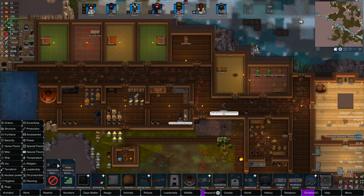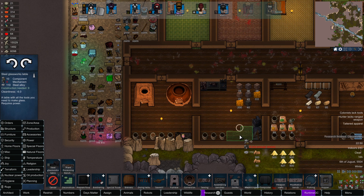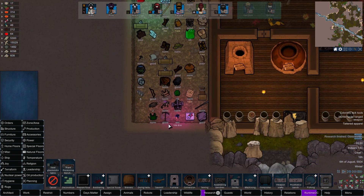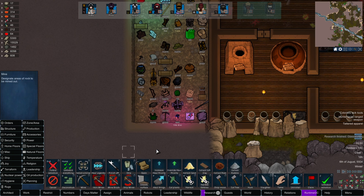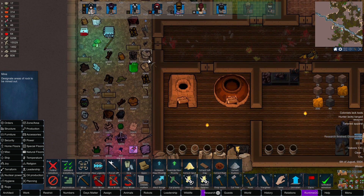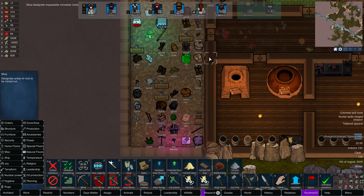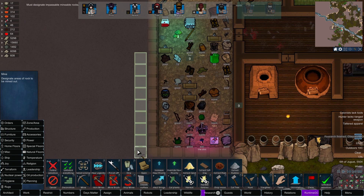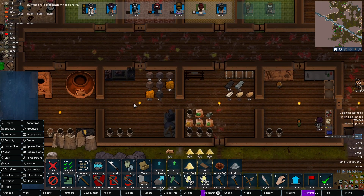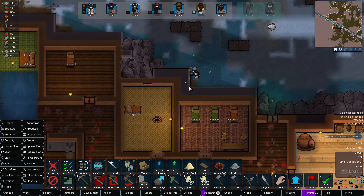Let's take a look at production — there's a glassworks table we can make out of steel. Let's go ahead and build out another room here, we'll do a 9x9. There we go — we'll get another workshop set up as soon as we're done fixing up these outer walls, which we should be getting pretty close to finishing.